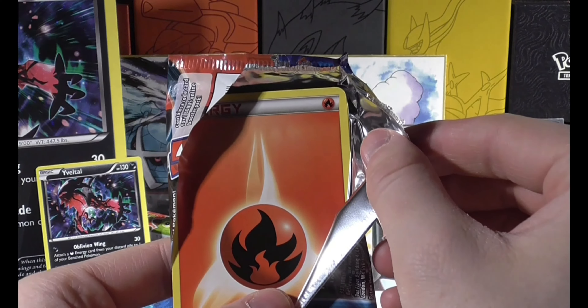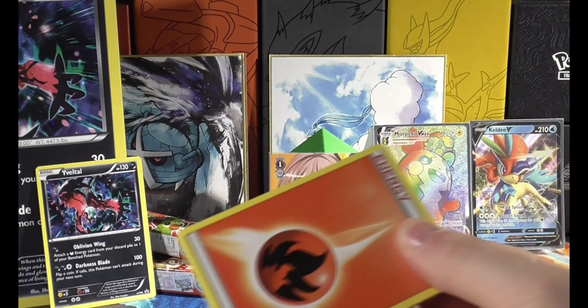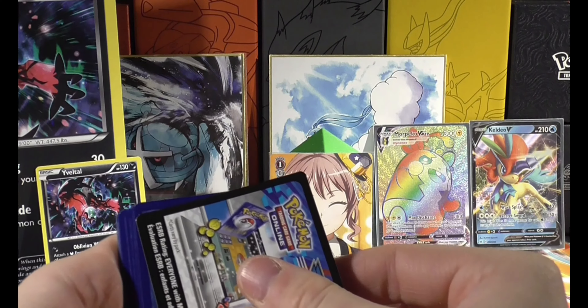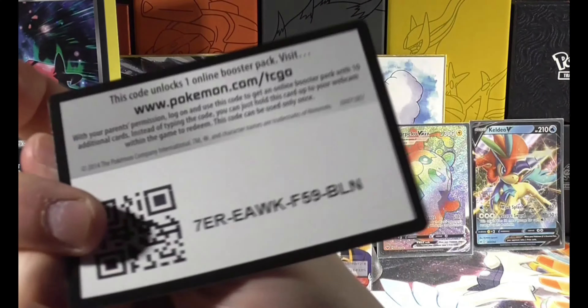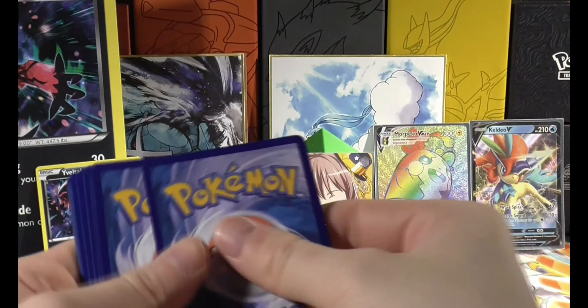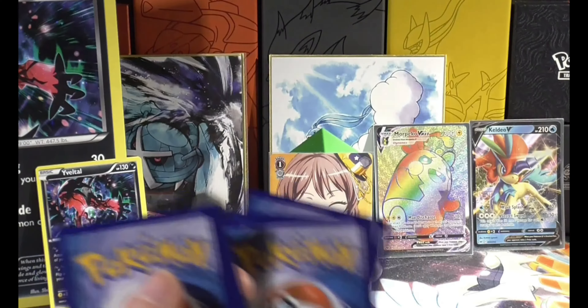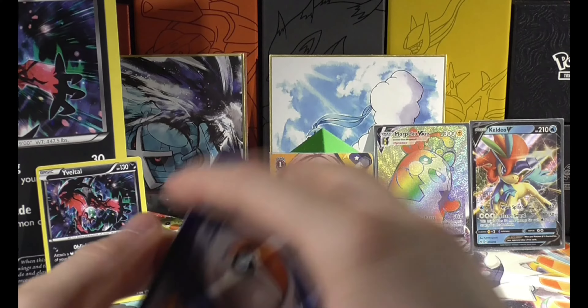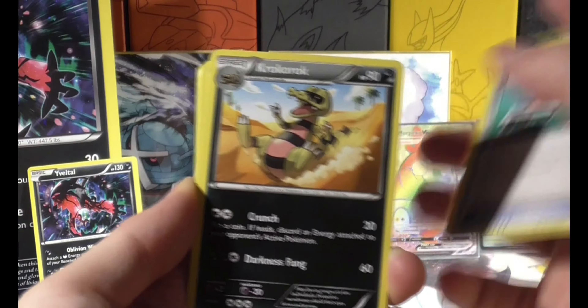Why is there an energy card on the front? Was this how they did that? That's strange. These code cards look so much different. So I guess we can take off that because it's fire energy — three to the front. And we have some roller skates, a very old but playable card.